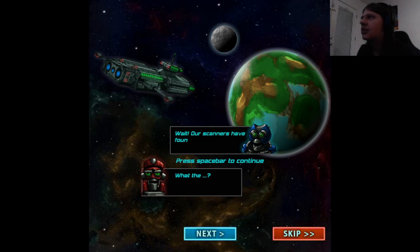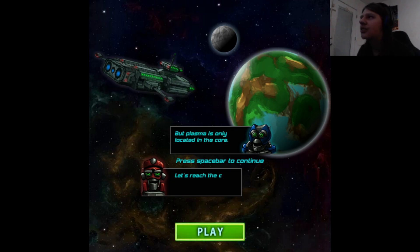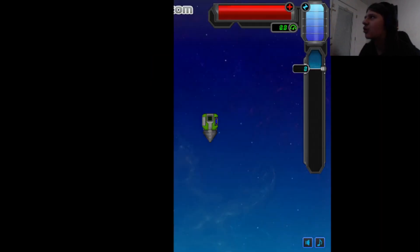What the? Our scanners have found plasma in a nearby planet. Nice. Prepare the miner. But plasma is only located in the core. Let's reach the core. Name of the game. Roll credits.